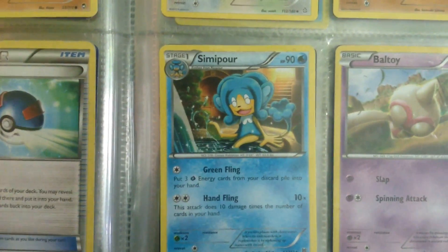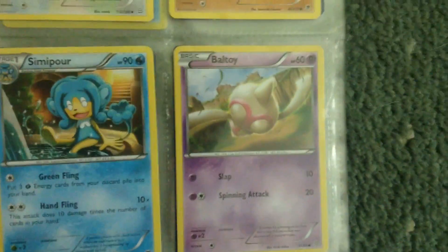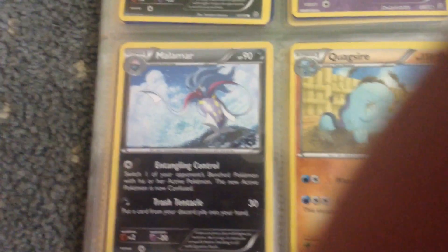We have Excadrill. We have Vespiquen. We have Amoonguss. We have Vaporeon. We have Pharoah. We have Rhydon. We have Baltoy.